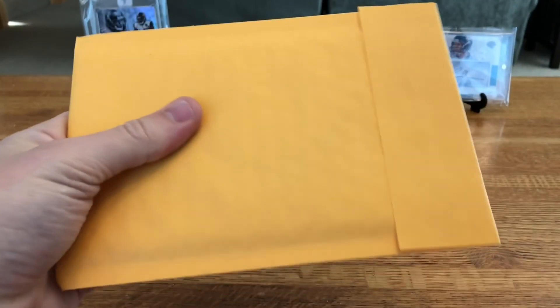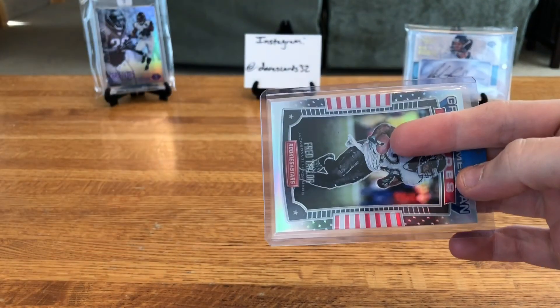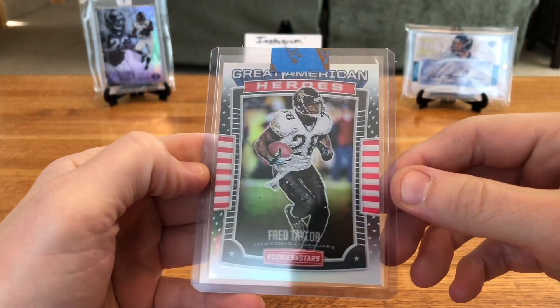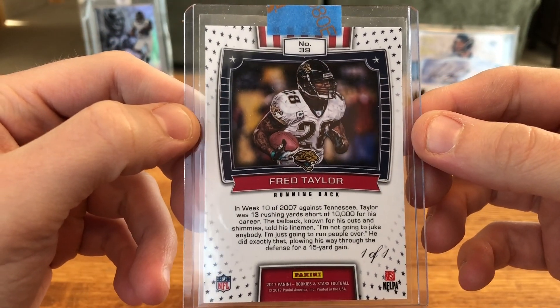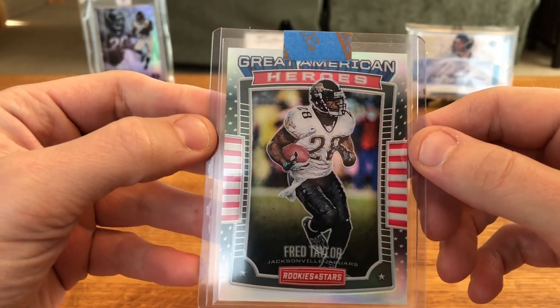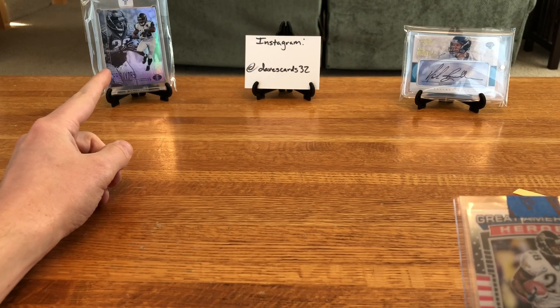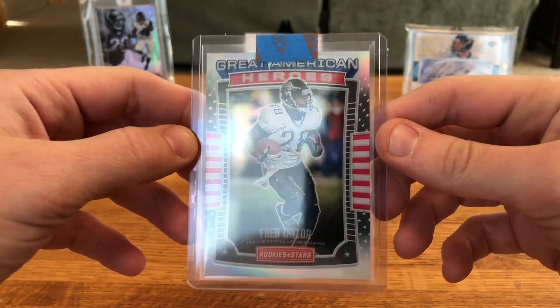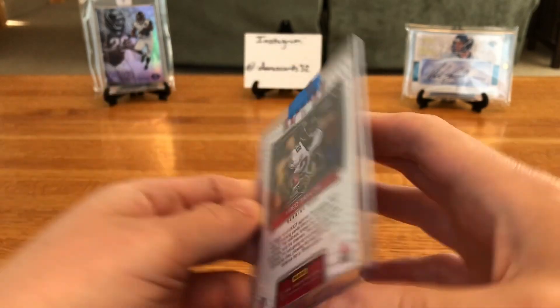That leaves this last one, which should be a nice doozy — at least in terms of Fred Taylor. We've got the envelope within the envelope, which is good to see. And this is from this year's Rookies and Stars Great American Heroes — we got the one of one! This is actually my second one-of-one for Fred Taylor. The other one is from Illusions — technically a Chris Avery card but Fred Taylor makes up the larger portion of the picture. This new one-of-one is a really cool looking card, really pops with a darker black background that meshes well with the jersey. Super stoked to win this one.